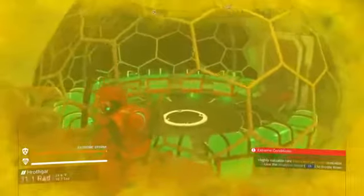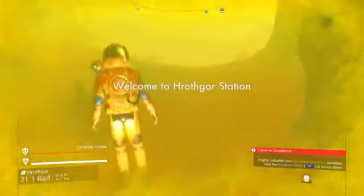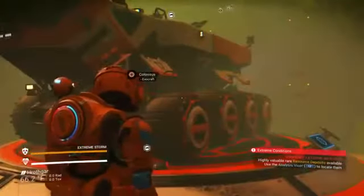I've got a bio dome on this side of the base filled with vegetables being grown for food inside the base. Coming around here you've got another entrance into the base for anyone who's using Exocraft, and here is the garage for the Exocraft. I've got a Colossus in here because that makes the most sense on a radioactive planet like this — something with huge shielding.